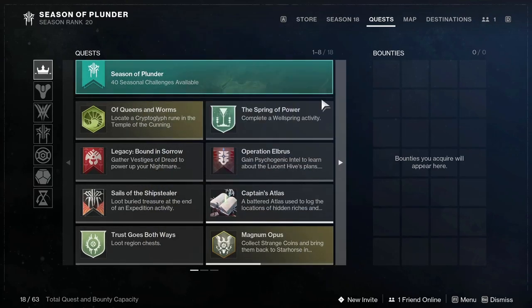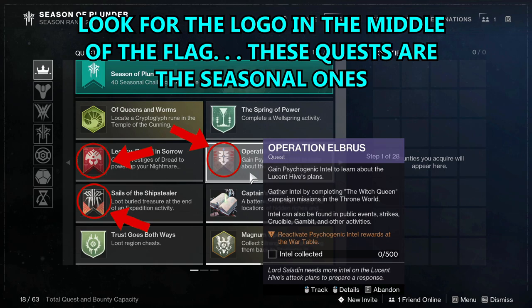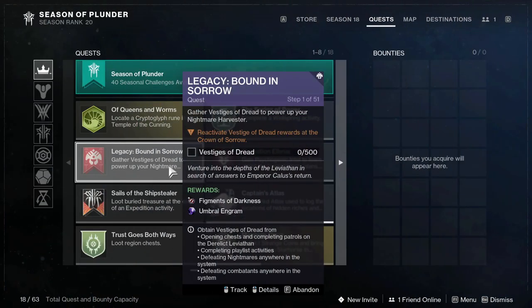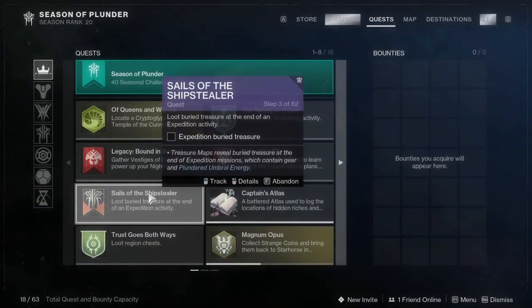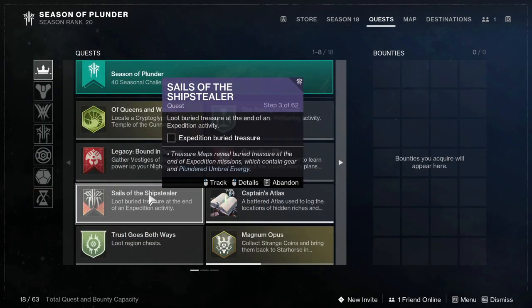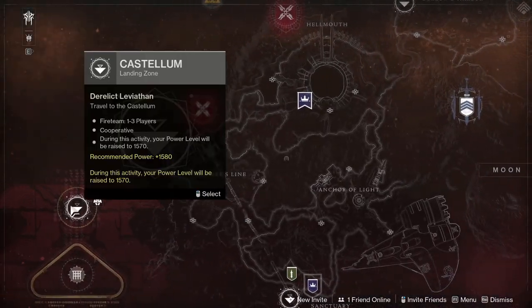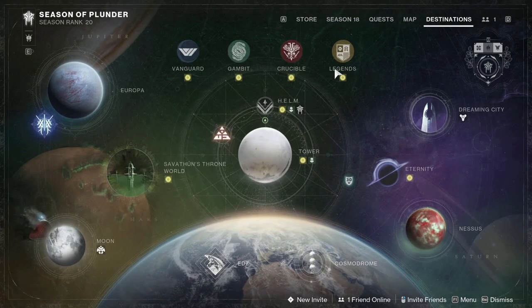At the War Table you have the newest Star Chart from this season and also the Crown of Sorrow helmet slot weapons that everyone wants. A lot of people are chasing the Calus Mini Tool. As you go through the story you'll get quests and unlock stuff — you'll get a Helm quest, complete that, and it will give you Operation Elbrus. When you complete Operation Elbrus you'll unlock the seasonal content. You'll have PsiOps and all the other stuff unlocked, just like the Bound in Sorrow quest. Then check your destinations tab — if something is on the Moon telling you to go do it, that's your introduction to that seasonal content.